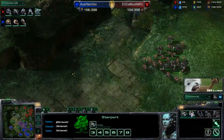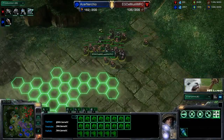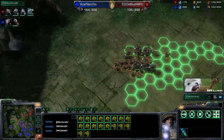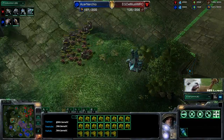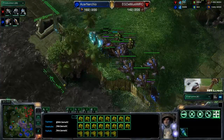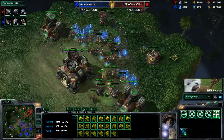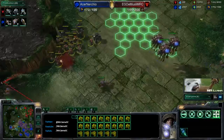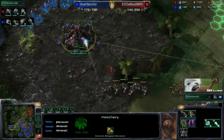The corruptors head out and start picking off the medivacs, forcing them to drop the tanks. Where is this force going? It looks like they're heading down to kill off the fifth base - yes they are. Is there any defense out of Nurchio for that base? He's just going to lollygag around with those zerglings and finally start heading over with some overlords and zerglings. Not going to be enough - he should be losing this fifth base.